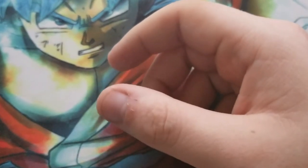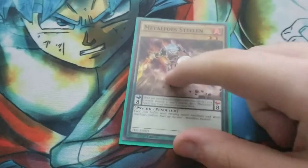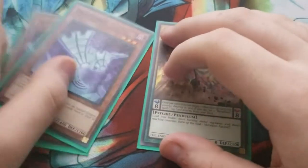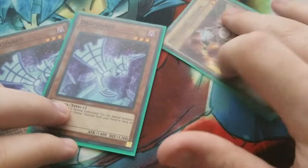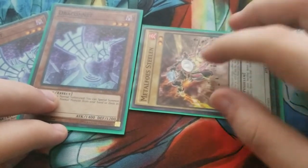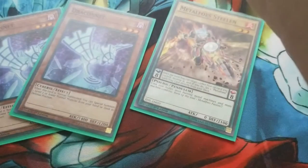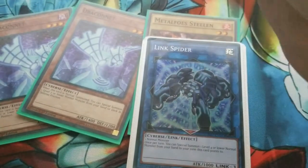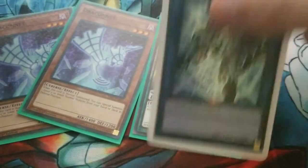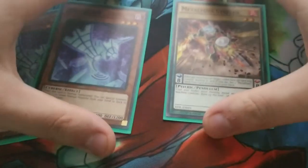There's a combo I like to run: one Stealing and two Draconets. You normal summon Draconet and get out Stealing in defense. If you have another card out, you can go into Decode Talker by tributing Stealing for Link Spider. Then if you have another Metalfoes out, put in another Link Spider and go into Decode Talker. I like this play a lot more than the Gofu combo, because you can do it whenever and it works out really well.